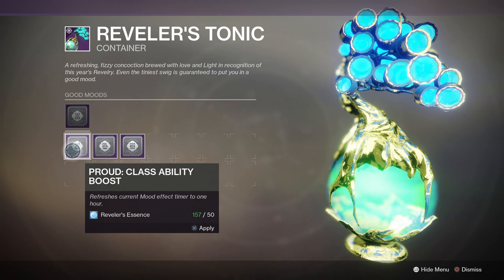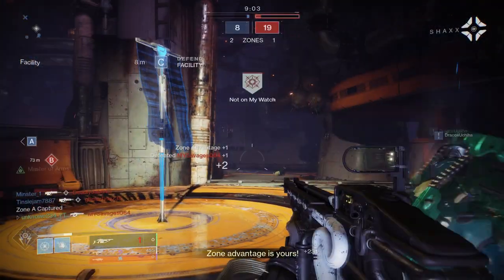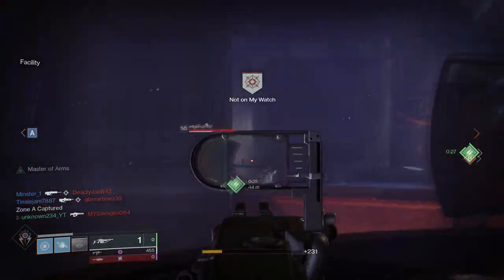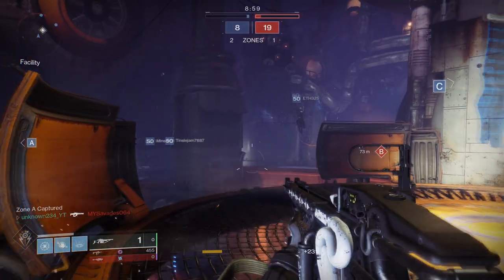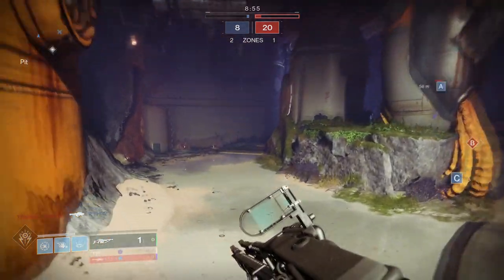Even before the cooldown on your Empowering Rift ends, you'll have another one ready. So if you put your rift down and nobody shows up, it's okay — you have another rift to set up and you can just keep one-shotting people to the body. Let's go straight into the Crucible and see how this works out. Oh, look at that — 199! It's amazing.